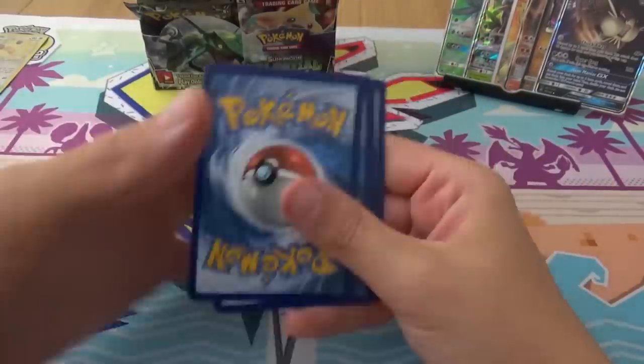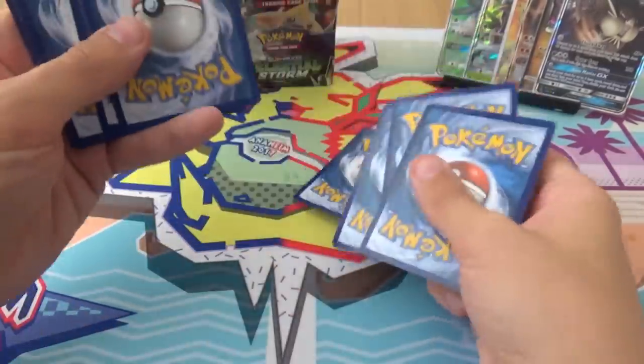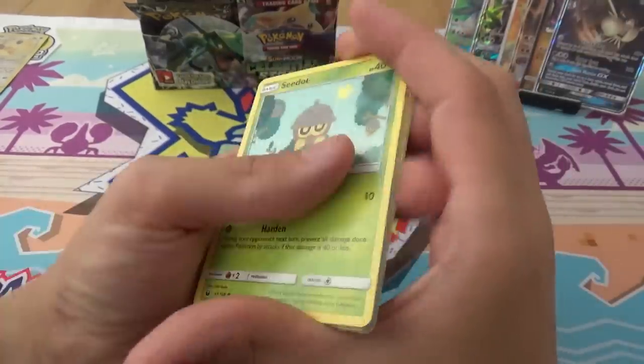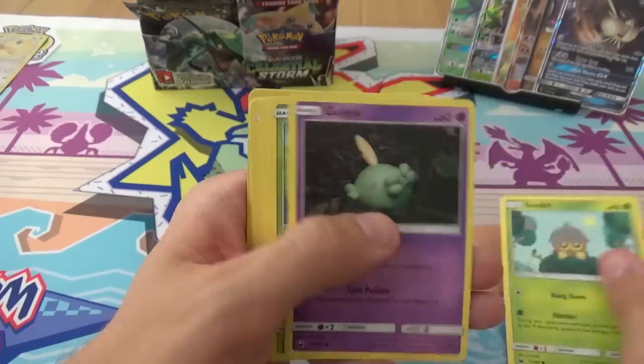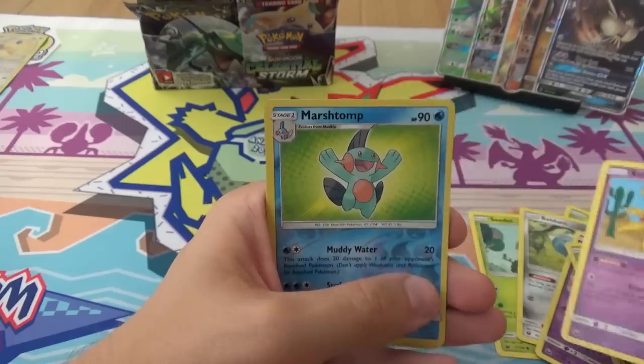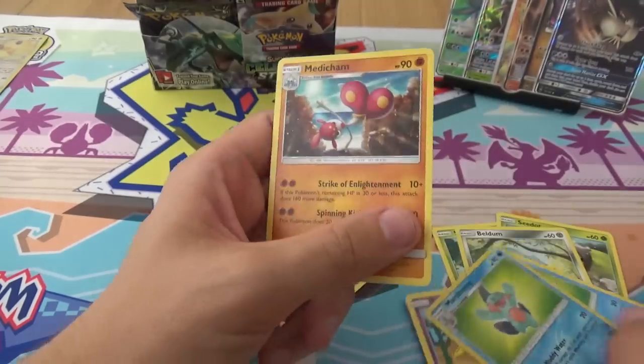And a lot of green code cards. We have Seadot, Gulpin, Seadot, Beldum, Shuppit, Tropius, Marshstomp, Solrock Rover, Marshstomp, and a Medicham.